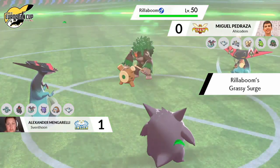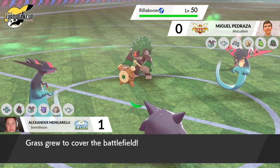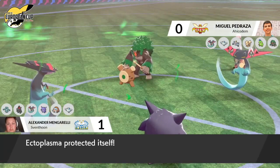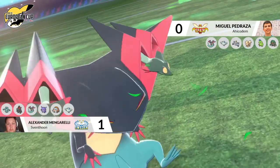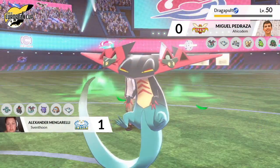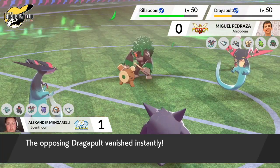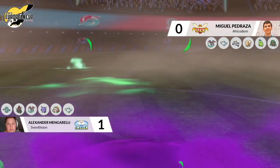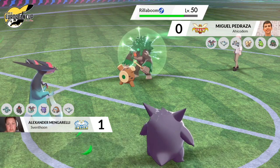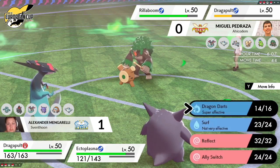Polytoed wants to reset the rain, switching out in favor of Rillaboom, setting up Grassy Terrain. We'll have to see which Dragapult moves first. Gengar protects itself from any moves, and Alexander's Dragapult moves first, firing off Dragon Darts and doing a huge amount of damage to Miguel's Dragapult, plus a nice bit of damage to Rillaboom. Now Miguel's Dragapult gets to fire off a Phantom Force, avoiding any attacks from Alexander's Dragapult — and the Phantom Force is going to pick up a knockout on whichever Pokémon it hits.